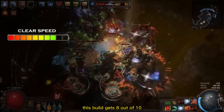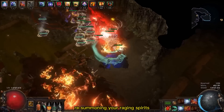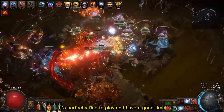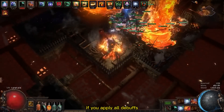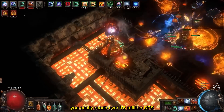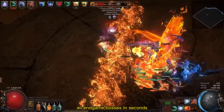For clear speed this build gets 8 out of 10, because you have to keep resummoning your Raging Spirits. But as you can see, even though the spirit speed isn't super fast, it's perfectly fine to play and have a good time. The boss damage is great — it's a 9 out of 10. If you apply all the buffs and maintain 20 Spirit Summons, you easily reach over 15 million DPS, more than enough to decimate all endgame bosses in seconds.